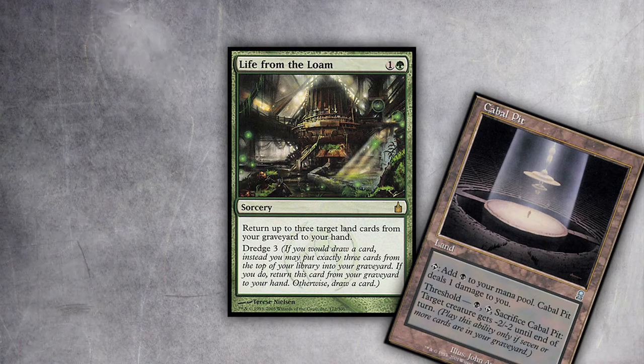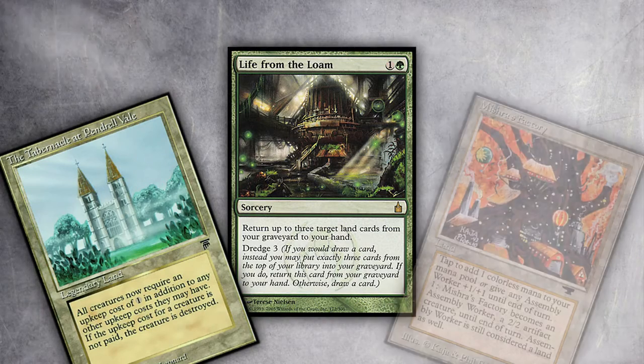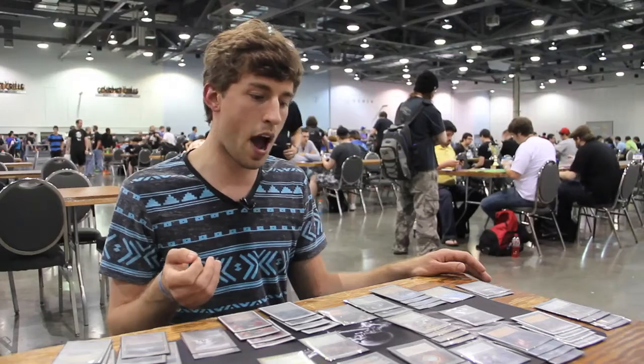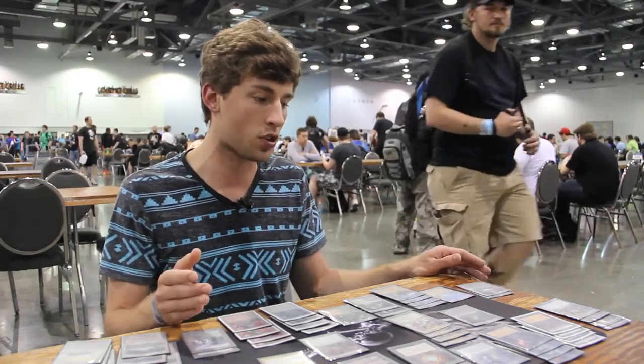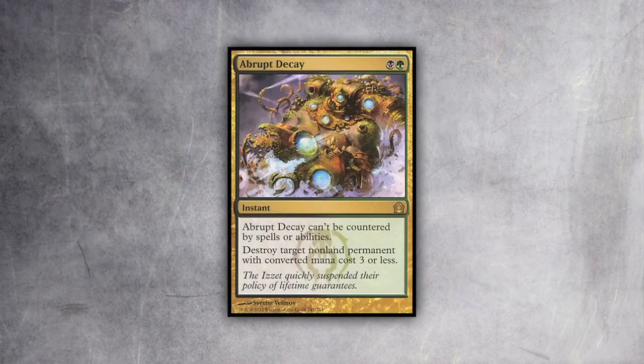You can also infinitely recur Wastelands. You can infinitely recur Cabal Pit, which is a land — if you have threshold, you can pay one black, tap, and sacrifice it to kill a creature. If you're playing against a creature deck you can just keep casting Cabal Pit over and over. Whenever they have a creature you need to answer, you Cabal Pit it; whenever they don't, you do something else that turn. If they get rid of your key lands such as Tabernacle, you can just get them back. You can also get back Mishra's Factories if they're blocking or dying in combat.